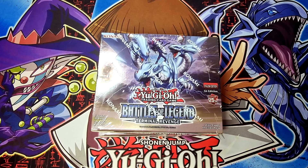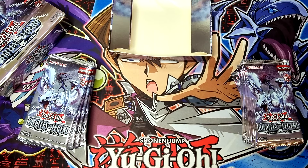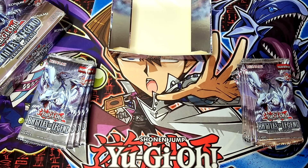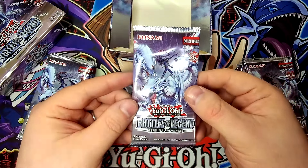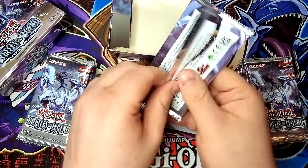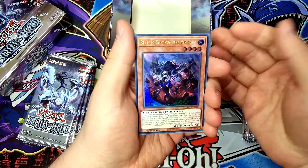Just one last note before we start: as always with these sets, once we see cards we've already seen, we will begin to speed up a little bit. If you feel I'm going too fast, feel free to pause the video at any time and read the cards. Personally, I'm hoping for a shot at the cover card — looks like Blue-Eyes with Dark Magician of Chaos on the back, probably some sort of fusion card. Let's start with pack number one.